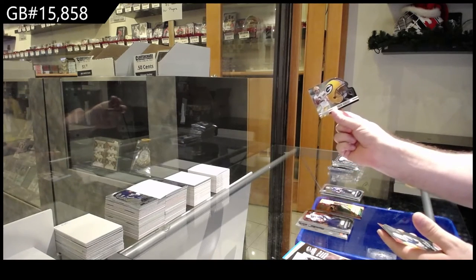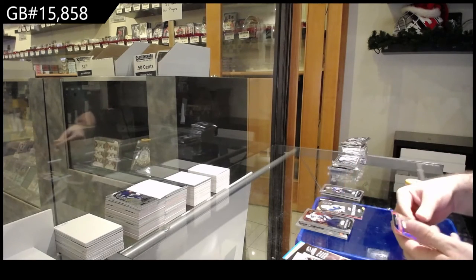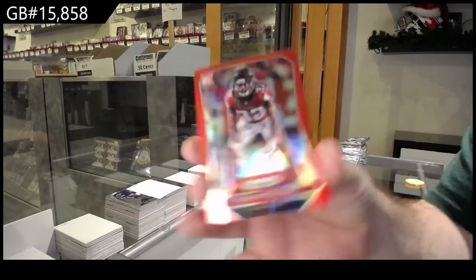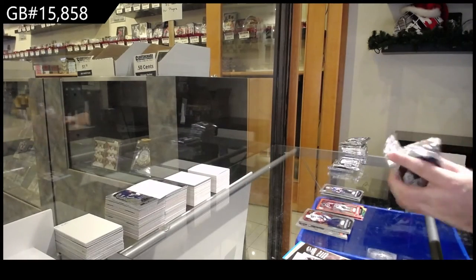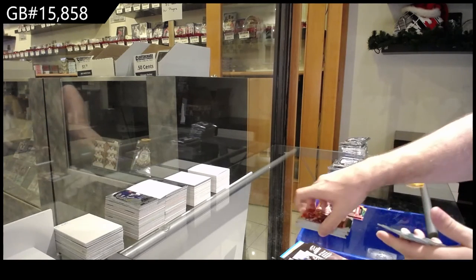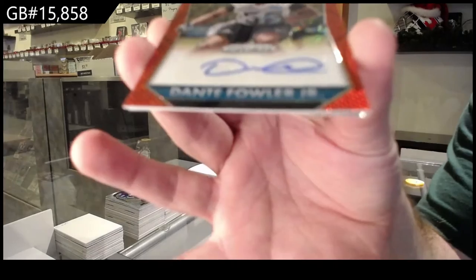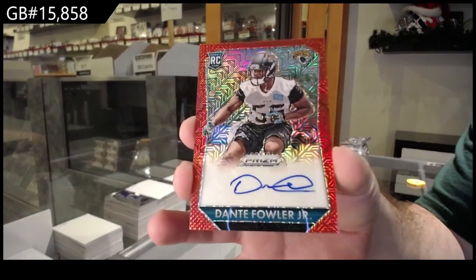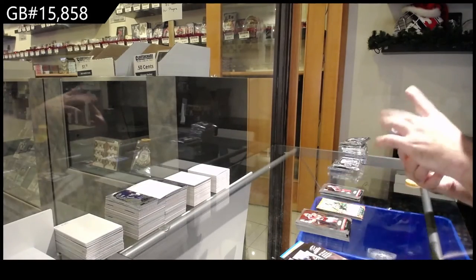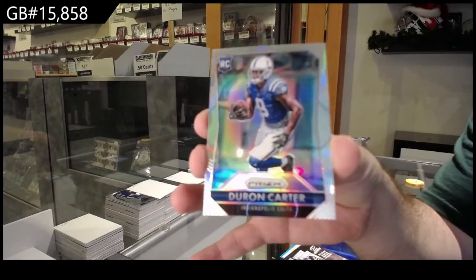We've got a Rogers Green Bay — I think the die cut. Air Marshals of Luck for the Colts. And a red rookie of Collins for the Falcons. We've got for the Jags a 99 auto of Fowler Jr. — 99 Dante Fowler Jr. And a silver for the Colts of Carter. Carter silver.